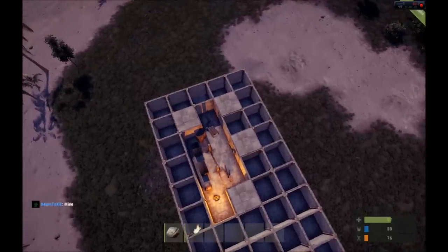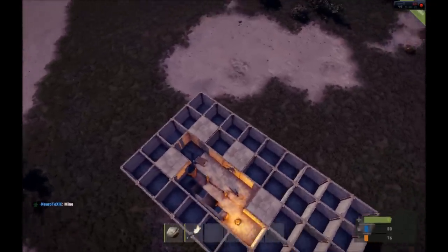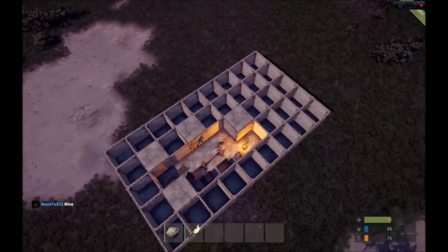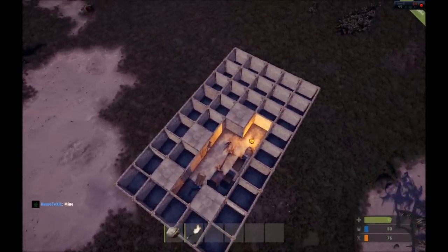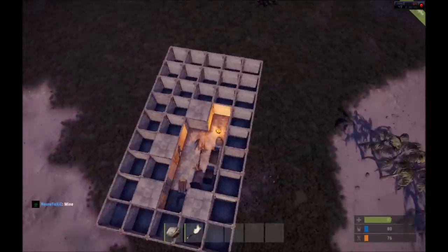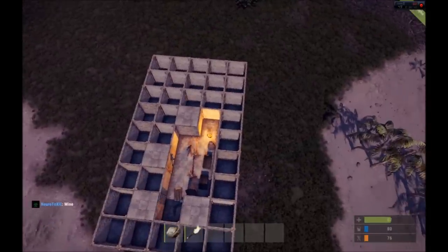Typically a raider is going to go for the path of least resistance, which is usually doors. So when you're designing a base with the honeycomb method, think about the placement of your doors and use them as a choke point. If someone's raiding your base, you'll better be able to predict where they're coming in and where you can engage them, or at night where you might want to set up traps.